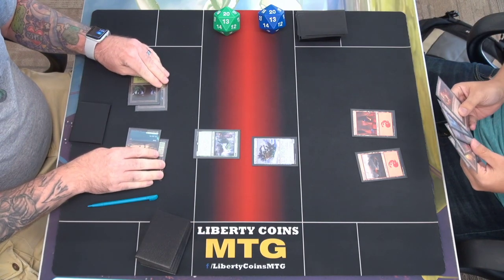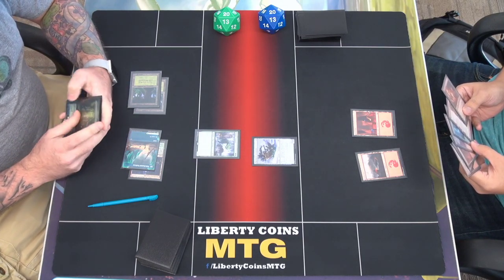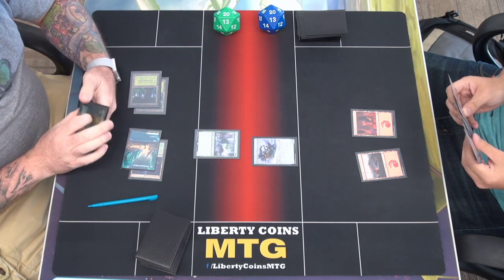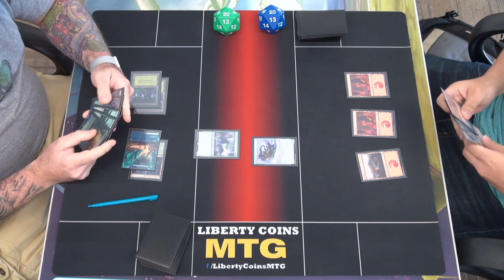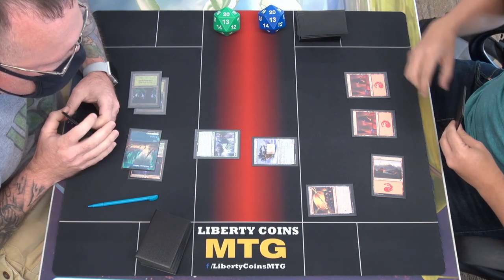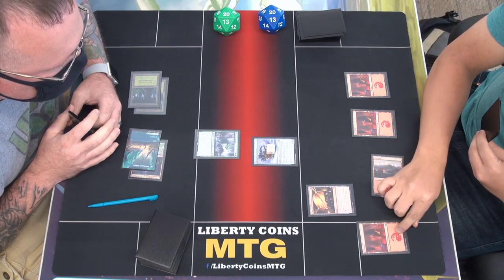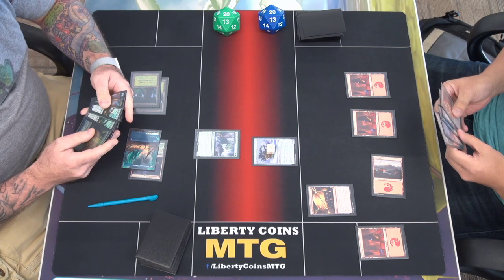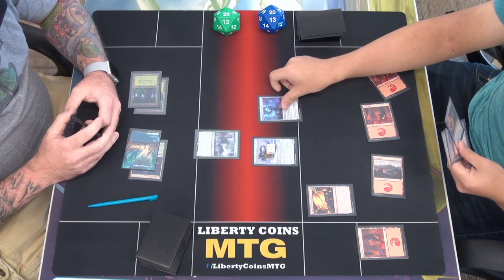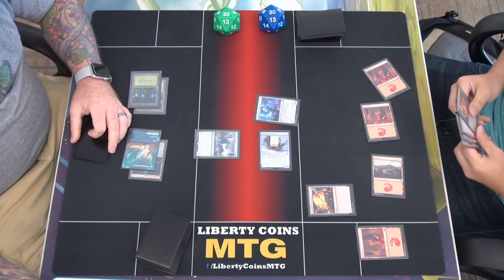I'll draw. I'll play a mountain and tap one to play this. Add a counter to my automaton, and that will exile the top card of my deck. When I exile, I show it to you too, right? Yep. I already played a land so I can't play that. I'll tap another two and play the Cave Attainment Construct. That'll go to plus two. And I'll attack with this — three damage. I'll go to 17.